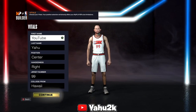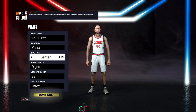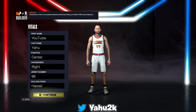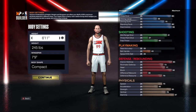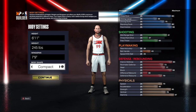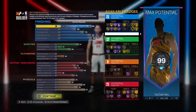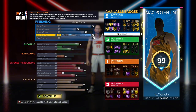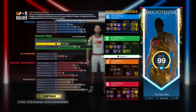Starting off, you want to make your player a center, right-handed. The jersey number and college don't matter — you can pick any one you want. I just went with 99 in Hawaii. We want to go 6'11", 245 pounds, 7'9" wingspan. Body type is your preference; I just picked compact because I think it looks cheesier. The reason I picked these is because you can do the same thing as a 7'3" center — you get higher speed, you can play better defense, and you can shoot mid-ranges as well, which makes this build an absolute demigod.